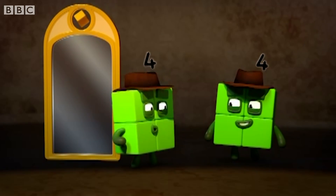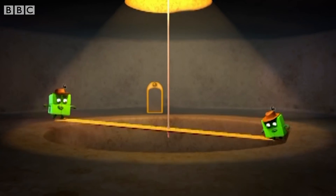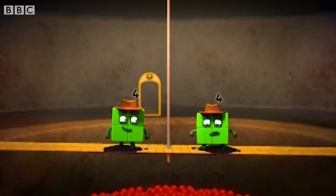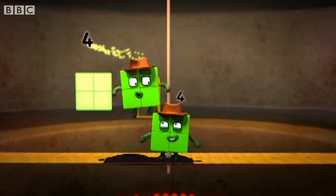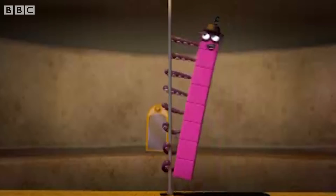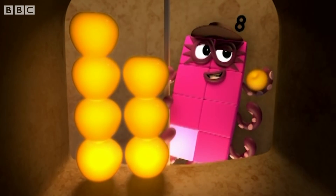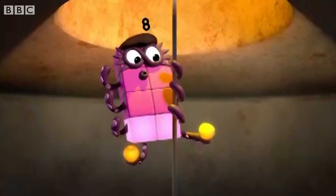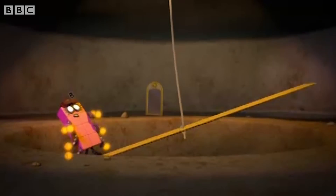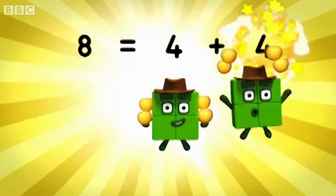Need some help, Four? You take that sign. One, two, three, four — now! Keep going! Keep going! And... double up! Four plus four equals... Eight! Octoblock climb! One, two, three, four, five, six, seven, eight. Climb! One, two, three, four, five, six, seven, eight! Four plus... four! Four!